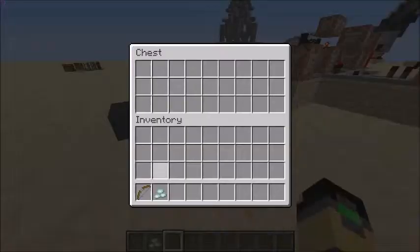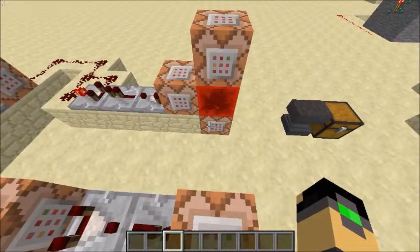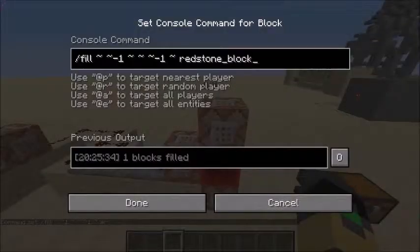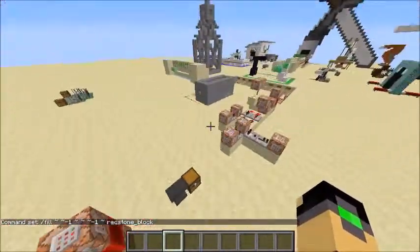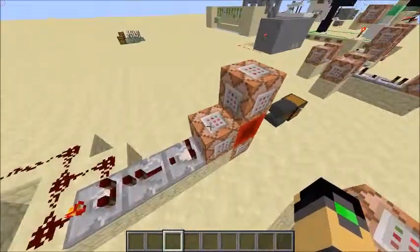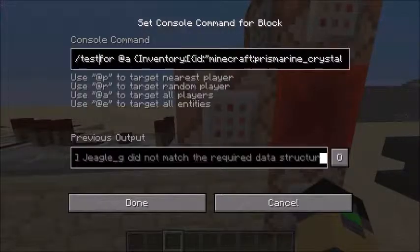Let me show you how this works. The commands for this are pretty simple - they're basic commands. This one will fill the block on top of this command block with air, and this one will fill a block underneath it with redstone. So it's a constantly running clock - it's so fast you can't even see it happening. This clock triggers this command block which tests for any player in the world who has a prismarine crystal in their inventory.